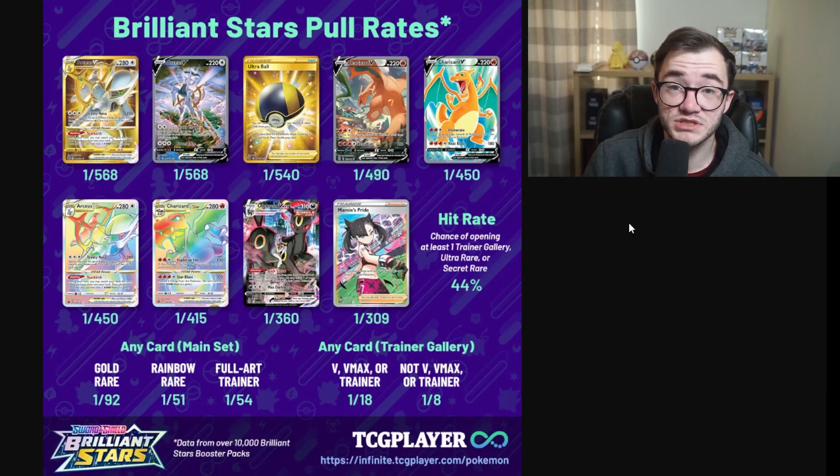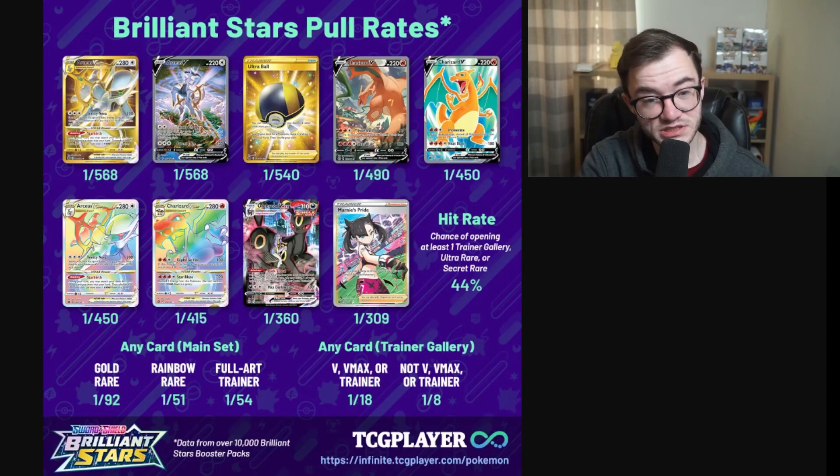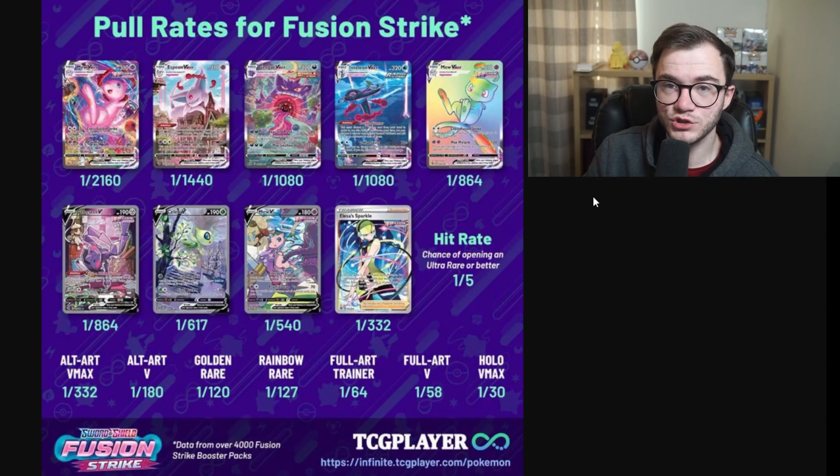These cards are holding good value and booster boxes are going up because of it. People prefer to open Brilliant Stars because the hit rates are that good. In my opinion, Brilliant Stars is going to be stronger than Astral Radiance and Lost Origin moving forward — the best of the three, followed by Lost Origin, then Astral Radiance. We still have to wait and see what Silver Tempest will be like.